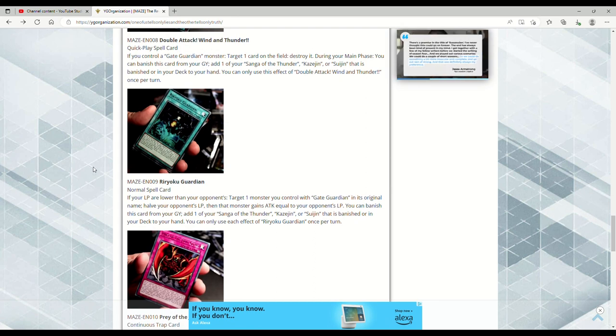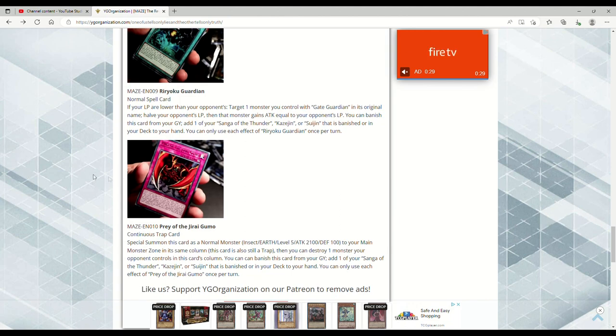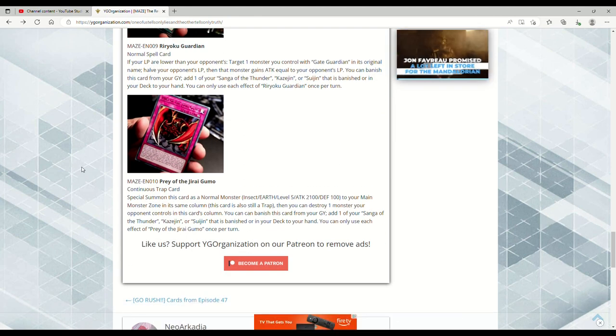Ryoku Guardian — Normal Spell. If your Life Points are lower than your opponent's, target one monster you control with 'Gate Guardian' in its original name — that monster gains ATK equal to your opponent's Life Points. You can also banish this card from your graveyard to add one of your Sanga, Kazejin, or Suijin to your hand. Each effect is once per turn. So if your opponent is at 8000, you go into time, play this spell card, and you win! Since all the fusions have 'Gate Guardian' in the name, you make the double-omni-negate fusion, activate this, and just win!